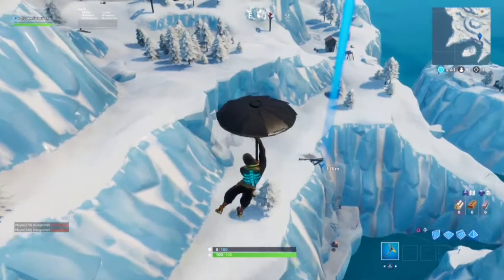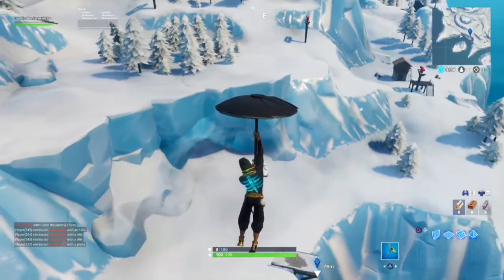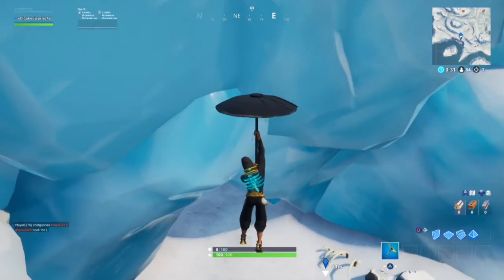You're going to find Trogg's Ice Cave southeast of Frosty Flights and west of Happy Hamlet. You're going to find it directly on the coast. If you follow our blue marker here, you'll have no problem finding it.